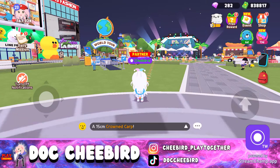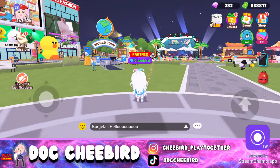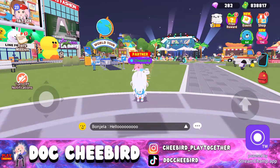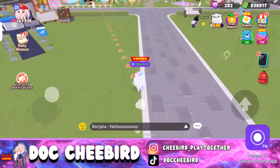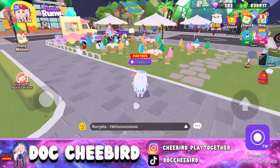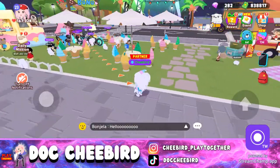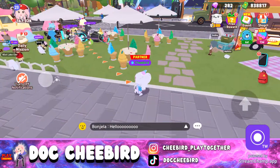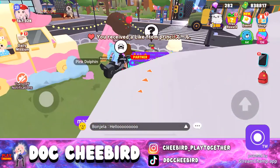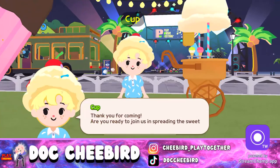We'll go to the area where the new NPCs are, just following the notification arrows. This is the part where the ice cream event is — it's just beside Mr. Hotdog's hotdog truck. Let's go — this is Cup!